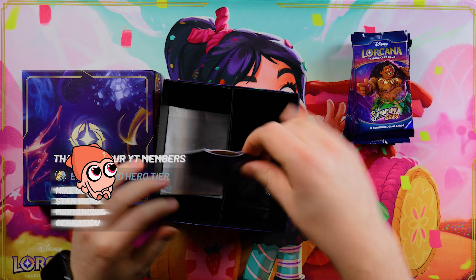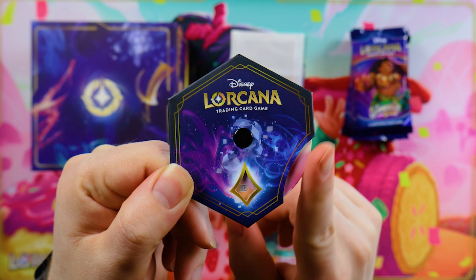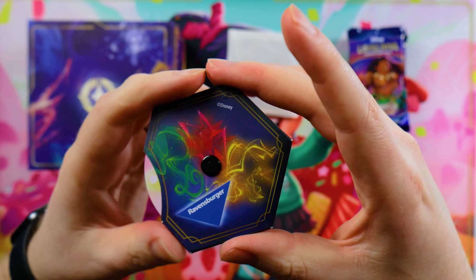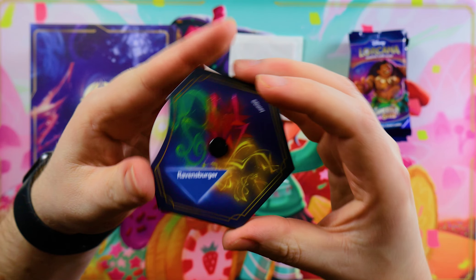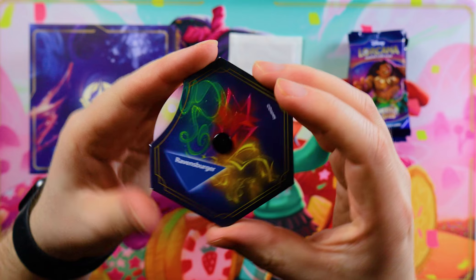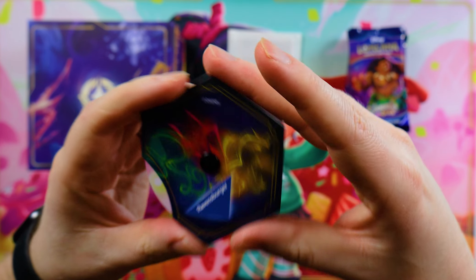As usual, we have a themed lore spin counter inside the box, following the color palette from this set. This was very successful with the previous Troves, so we can see why Ravensburger have kept it up here. That being said, I think we probably have about ten different lore counters dotted around our house at this point, so it could be nice to see something else taking this slot maybe next time.